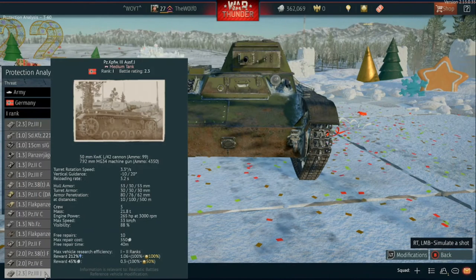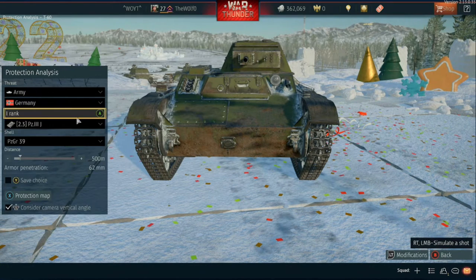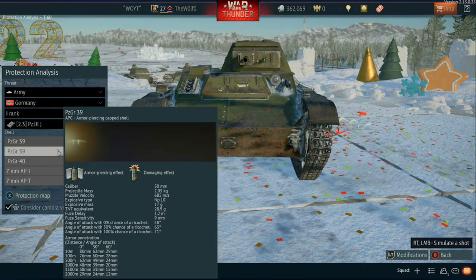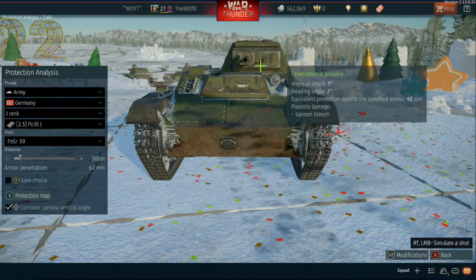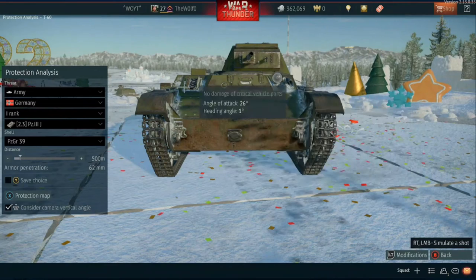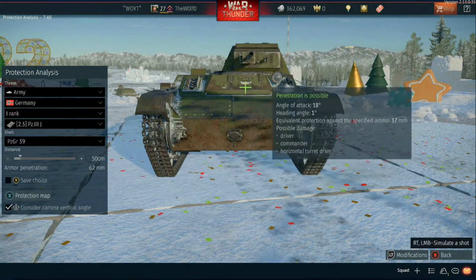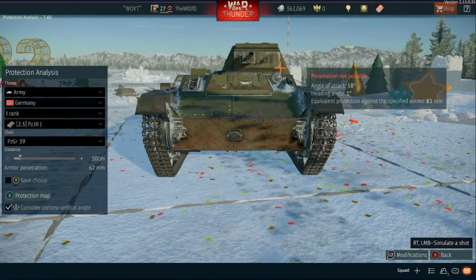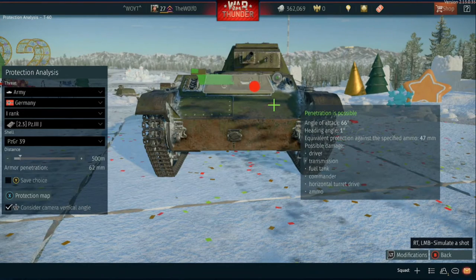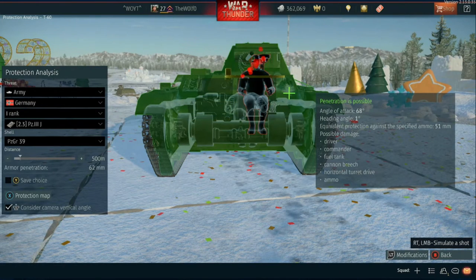Now we have the PZ3J versus the T60. The PZ3J has a 50 millimeter — same 50 millimeter as the Puma. It has AP, APC, and APCR; we'll go with APC. As you can see, the 50 millimeter will have no issues penning the front of the T60 — lower plate, upper plate. A little bit of issues in the corner where the tracks add extra armor, and there's a slant right where most of the armor is. Pop a shot right in here and pretty much take the whole tank out with one shot. Hit the gun mantle right in between there — that seems to be the kill spot.